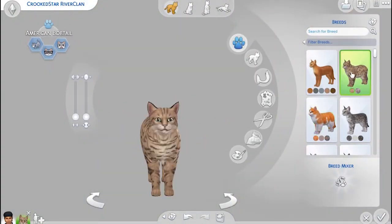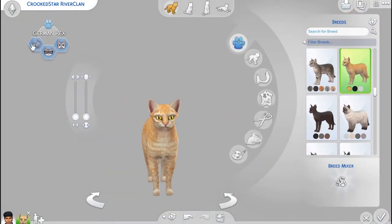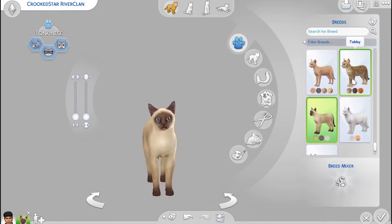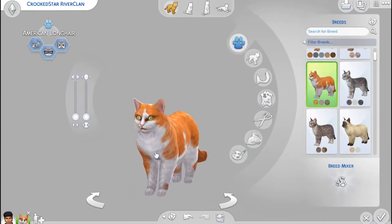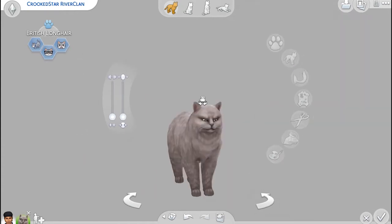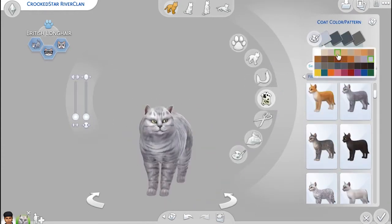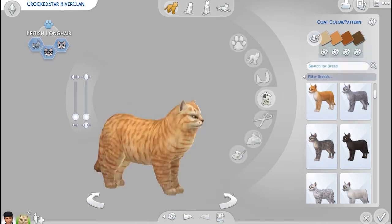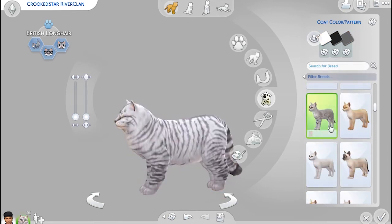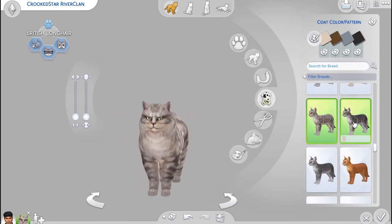Hey lovelies, welcome back to my channel! My name is Tia, aka Teacup Simmer, and this is another part of our 100 Warrior Cats Create-a-Pet challenge. We are finally moving into River Clan! I'm starting off with Crookedstar, and I even made some incredible adjustments to a lot in Sims 4 to make it look more like River Clan territory than the other ones we've been working on.